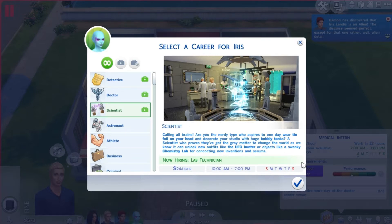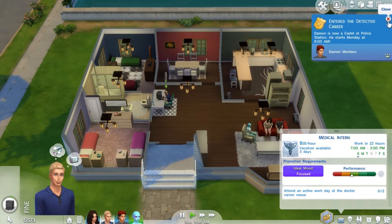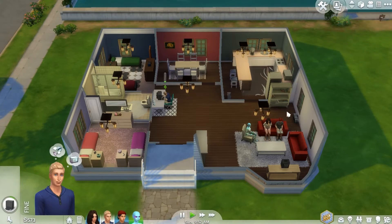The scientist career description says: 'Calling all brains - are you the nerdy type who aspires to one day wear tin foil on your head and decorate your studio with huge bubbly tanks? A scientist who proves they've got the gray matter to change the world can unlock new outfits like the UFO hunter, or objects like a swanky chemistry lab for concocting new inventions and serums.' Everyone now knows that Iris is an alien, so I guess there aren't any secrets in this house.